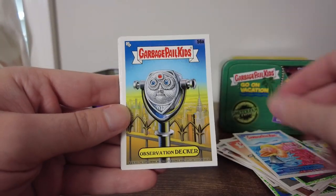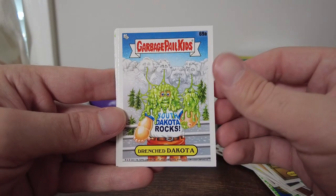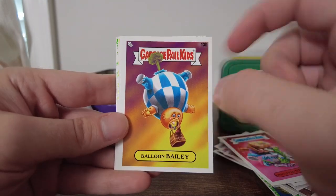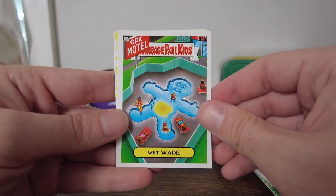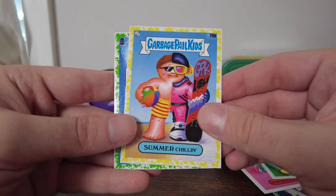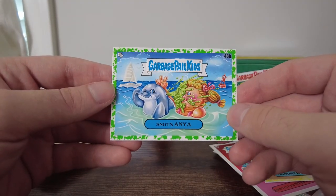Observation Decker — I like that, it reminds me of an Upper Decker but not quite the same thing. Drenched Dakota. Unstuffed Stevan. Balloon Bailey — I kind of like that art, he's got the fart out there, going in the favorite pile. Wet Wade — you urinated right in the middle, that's a pretty good one. That's the first yellow border. Summer Chillin'. And Snots On Ya — get it?